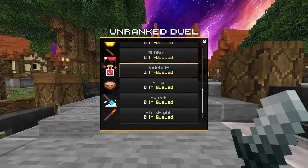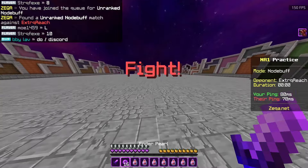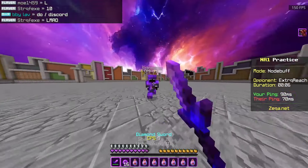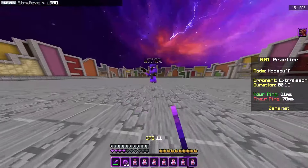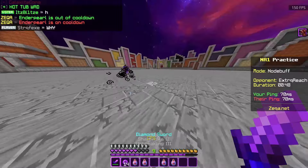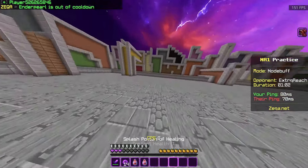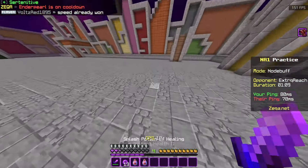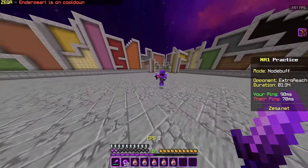So this is a no-debuff 1v1. I am awful at no-debuff. This is basically the one where you have a sword, pearls, and a ton of health potions. I'm guessing if this guy queued it, he's probably very good at it, so I'm gonna get thrown here. How do you keep a combo going like that? How do you keep combos going while I'm running away? Stop pearling. What was that? Tell me you saw that. That was ridiculous.